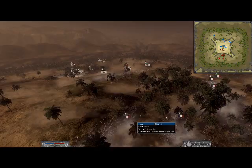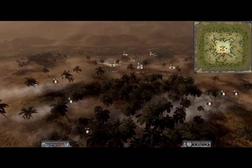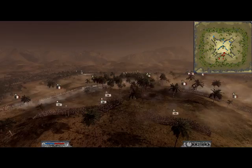I believe my opponent is Johan Baner Gustafsson — I believe he is a Swedish guy, just like myself. He has come up the hill, but I got up a bit quicker than him, so I took most of the hilltop. As you can see I am forming into a giant arc — you can see it on the minimap — so I am completely surrounding him.